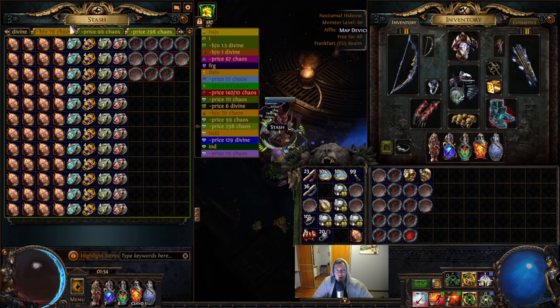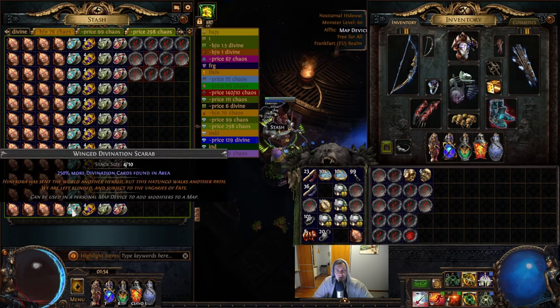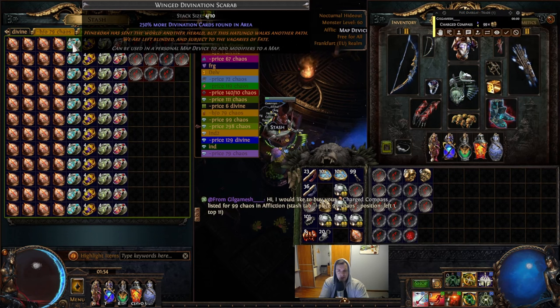We will also have either a divination card scarab or a Reliquary Scarab if you like unique items — but I don't like them. I'm using the divination scarab because the Fortunate drops will be there and hopefully a lot of them. The Wing Scarab cost me about five of those for two divines or something like that.